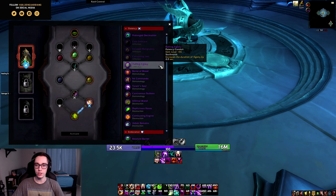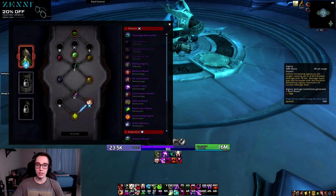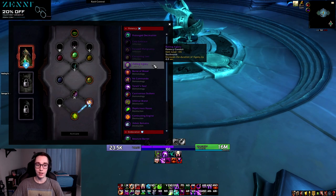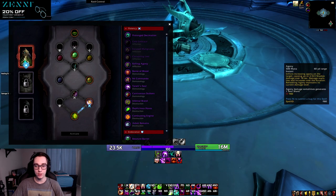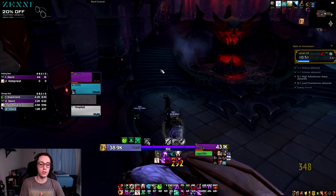Next we have Rolling Agony, which increases the duration of Agony by four seconds, scaling with conduit rank. This means you don't have to press Agony as often as you normally would. Overall I'm not exactly sure how strong it is, but it reduces the upkeep you need to do.